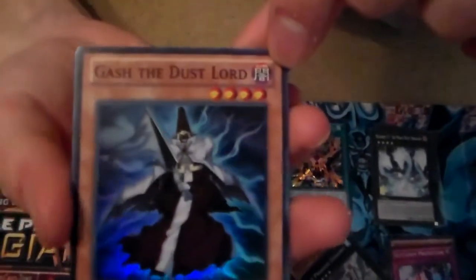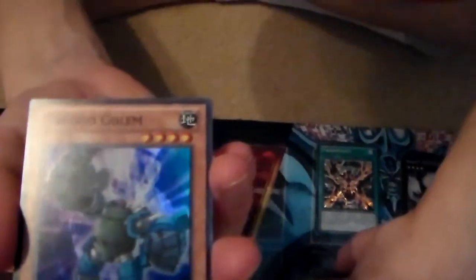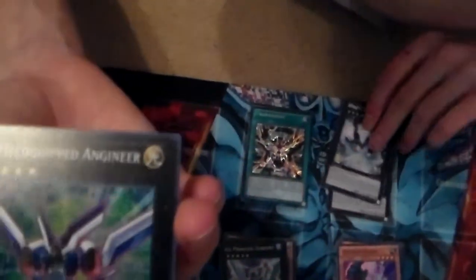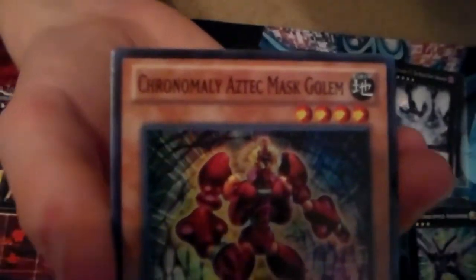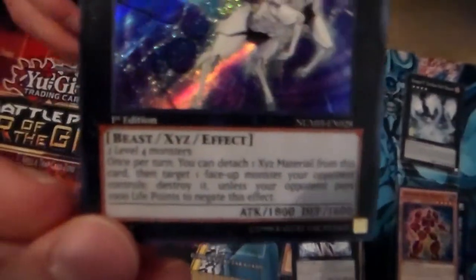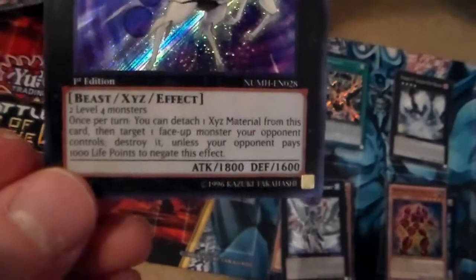This is our last Number Hunters pack. Gosh, the Dust Lord — never seen this guy, it's a new card. Dang, that's actually pretty good. Go Go Golem — pretty decent stats for a four-star. Is that the one we got earlier? I think so. Chronomaly Aztec Mask Golem — the Chronomalys are pretty decent, they go good together. Sky Pegasus — it's another super rare, it's a really good card. In case you guys are into XYZs, it's pretty cool.